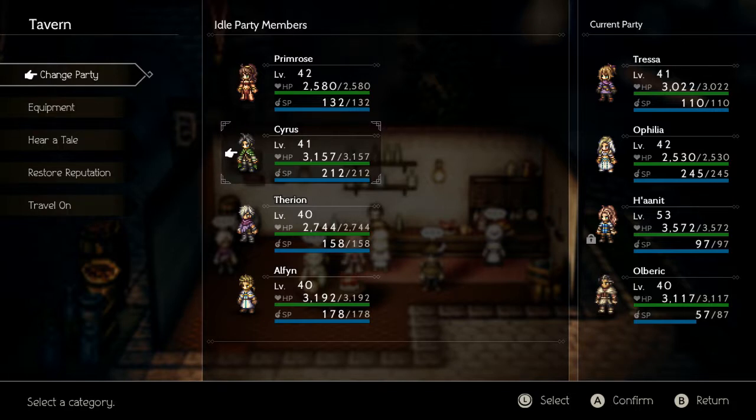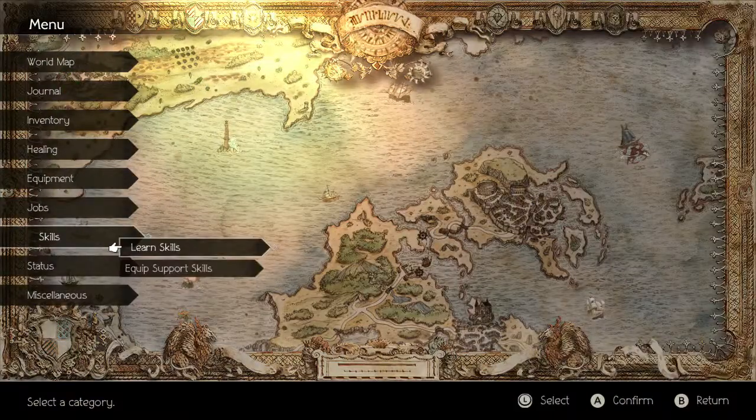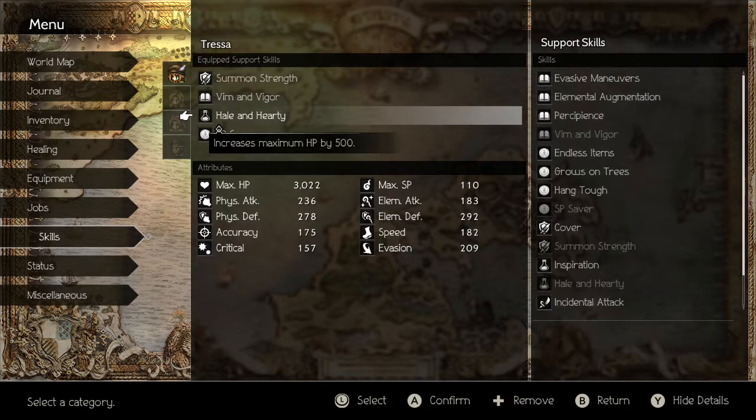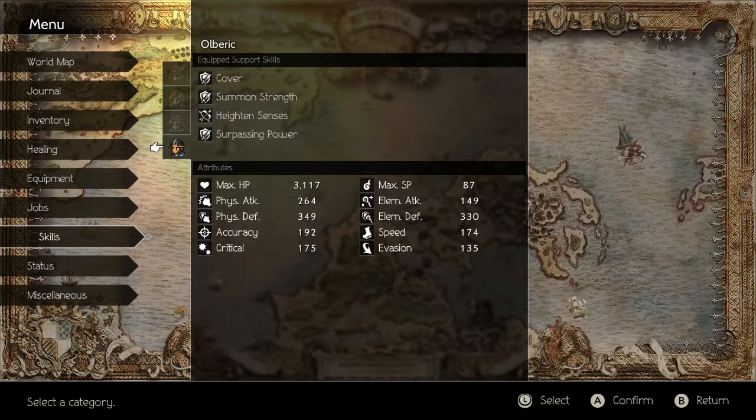The general goal when going in at a low level is to break your enemy as quickly as possible — ideally within the first turn. Also, without any hesitation, you need to have Hale and Hardy. I can't stress it enough: either that, or you need skills, items, or accessories that boost your HP. It is basically a requirement; if you don't have it, it's not going to work out.